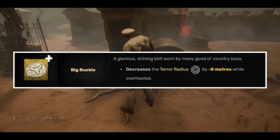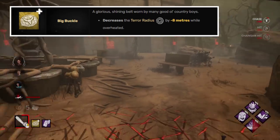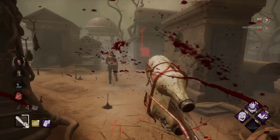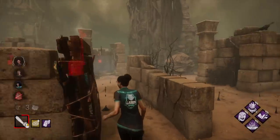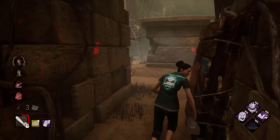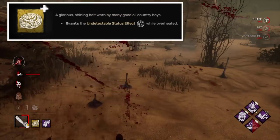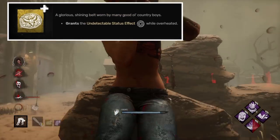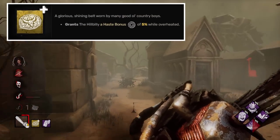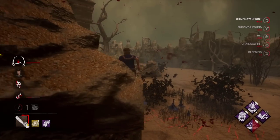Hillbilly — Big Buckle. This addon is completely worthless. Not only does it require you to overheat your chainsaw, which is already bad for Hillbilly, but it only reduces 8 meters of your 32-meter terror radius. The only other addon that benefits from a smaller terror radius is Apex Muffler, but the problem is that the chainsaw would be overheated and you cannot use it. There is no perk or addon that you can combine with this one. I have two suggestions: keep the spirit of the addon but give Hillbilly the undetectable status effect while overheated, or — my more interesting suggestion — give Hillbilly a 5% or 10% haste movement speed bonus when overheated. This could turn into a really cool gimmick with Pickaxe House Gloves.